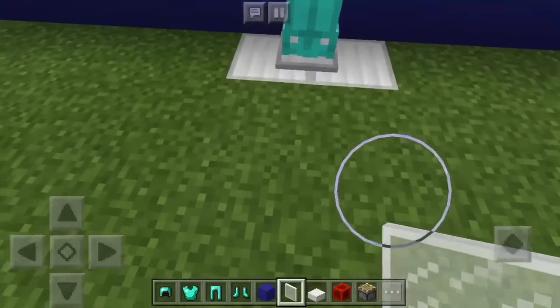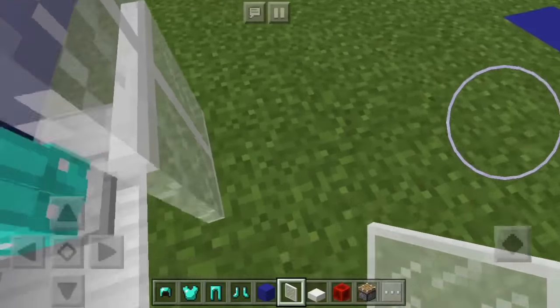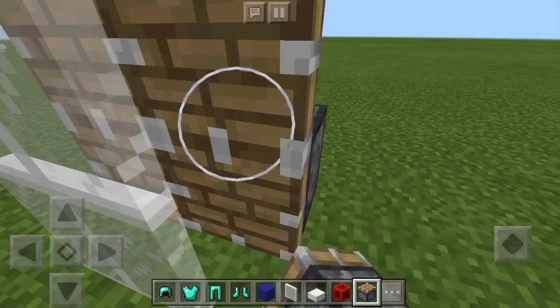Once you've done that, you can go ahead and put four glass panes in front of the armor stand like this. Now you take your pistons and go two and two.